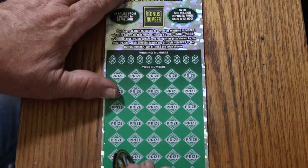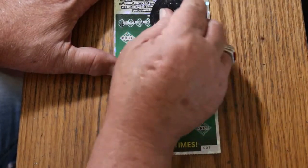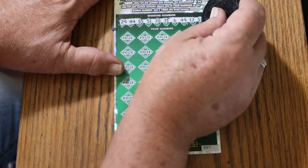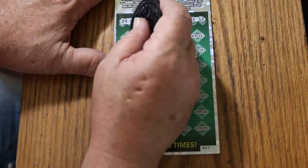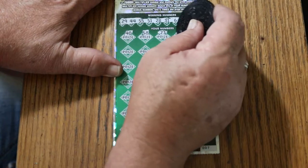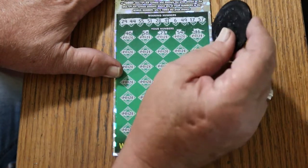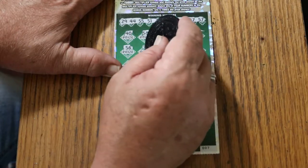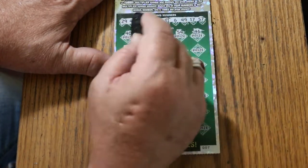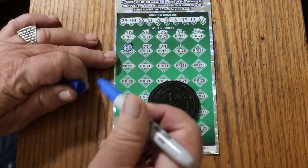One more to go — ticket 007! Bonus number will be 56. Your numbers: 29, 44, 55, 51, 28, 31, 6, 49, 17, and 57. Scratching: 40, 58, 23, 54, 46, 56, 57, 24 — whoa, 56! We got the bonus! Almost missed that. Bet you all saw that and thought, well, he did it again — missed another one. Nope, gotcha this time!